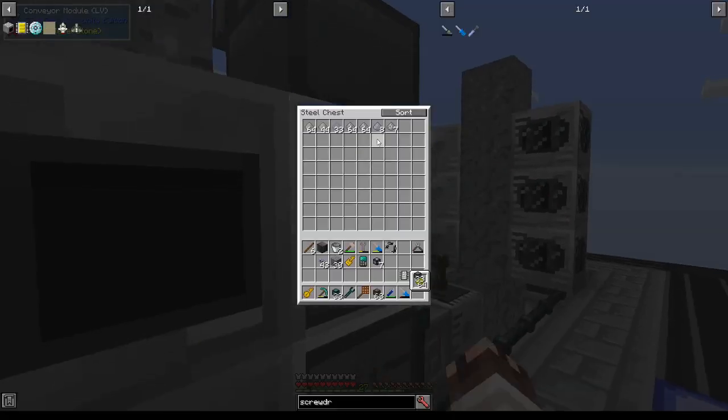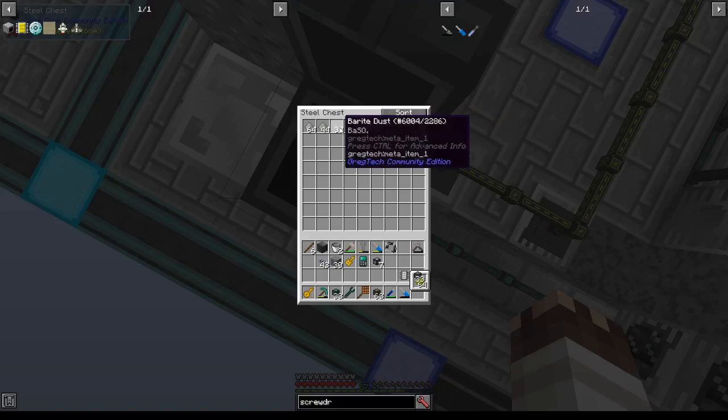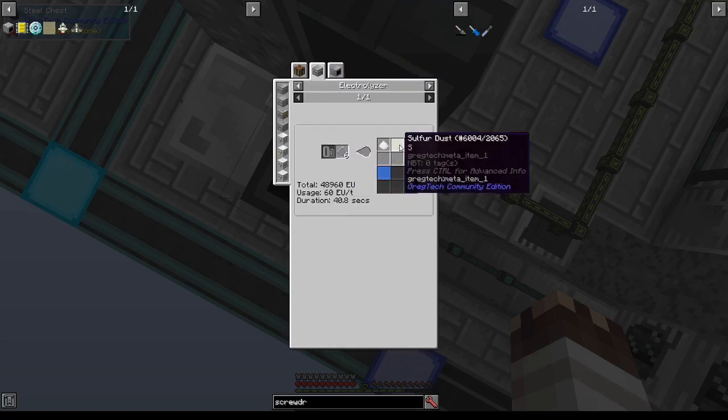Everything else got stuck up here in this steel chest for us to process further. As we get things in this steel chest, we'll decide what to do with them by filtering them out. For example, eventually I'll want to electrolyze this barite into barium, sulfur, and oxygen — throw out the sulfur and oxygen and just get the barium.